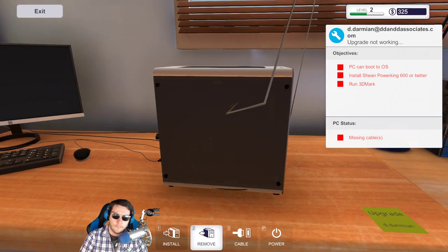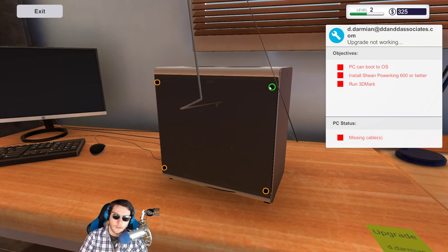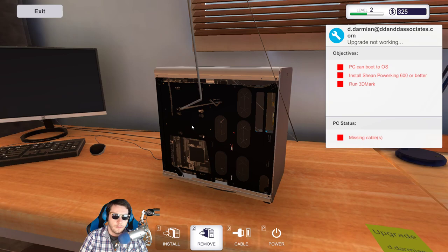Okay, let's see what we have to do. We have to upgrade the power supply and then run 3D Mark again. Why do we have to run 3D Mark all the time? Install the graphics card — wait, I didn't pull the graphics card from that PC, did I?